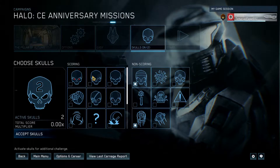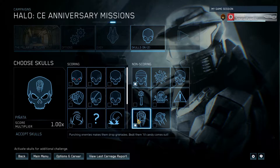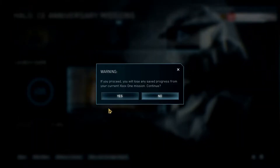We're gonna be playing on easy — not because I'm a complete noob, but just to make life easy. For skulls, I'm gonna have Bandana on just because I don't really want to have to find ammo, and may as well have the Pinata skull so we can get extra grenades even though we have infinite. Kind of starting off as a new beginner.